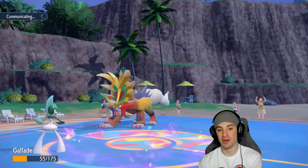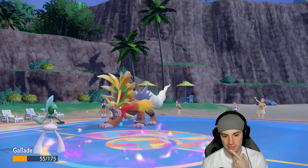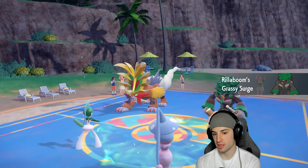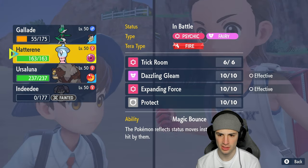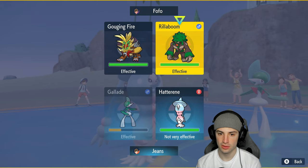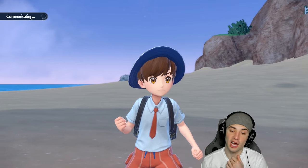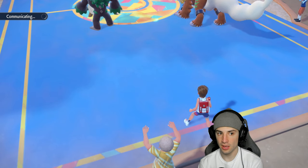As long as Rillaboom doesn't come out here, Expanding Force is going to be huge. They do bring Rillaboom, which sets Grassy Terrain and prevents terrain control. He can Fake Out whoever he wants. I'm rocking Double Protect — actually I do have Protect on Hatterene, so I'll protect Hatterene and start throwing Psycho Cuts. I'll go into Gouging Fire or Rillaboom — Rillaboom has first-turn priority, so I'll protect and see what happens.